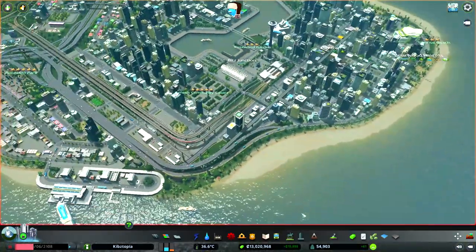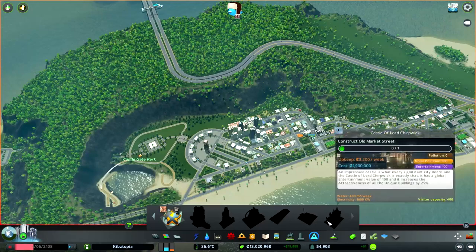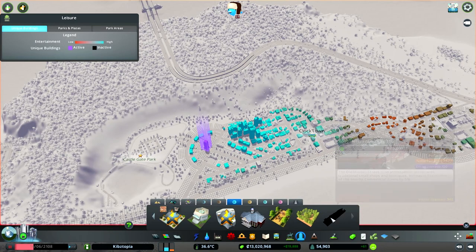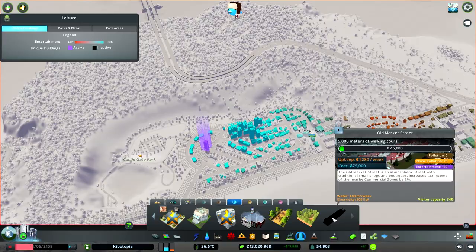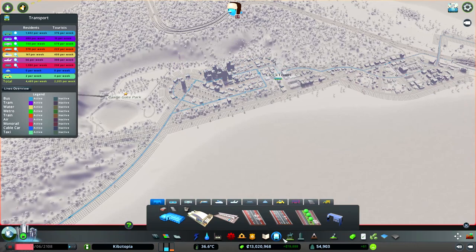So with that in now, we need more things for this unlock. We need the Old Market Street. Here's where we have a bit of a problem, because we don't have this unlocked either. This is going to need 5,000 meters of walking tours. I don't know about walking tours — it's one of the things I haven't really messed around with ever.